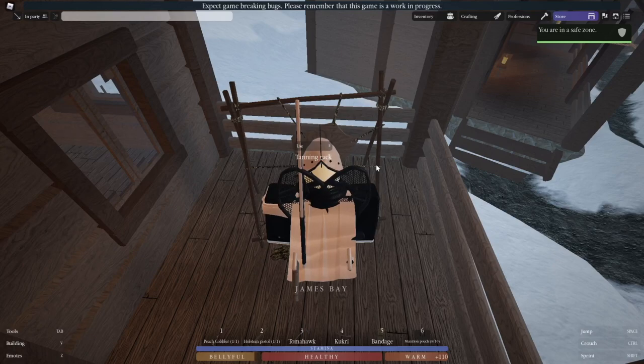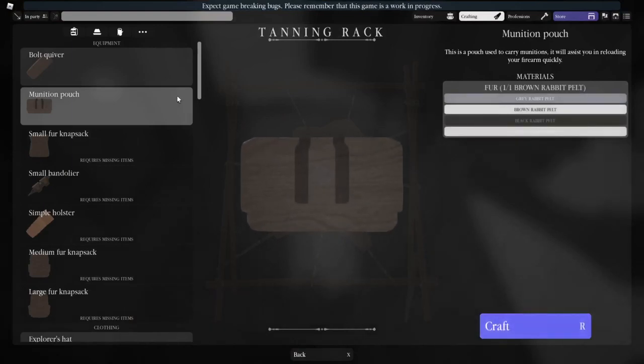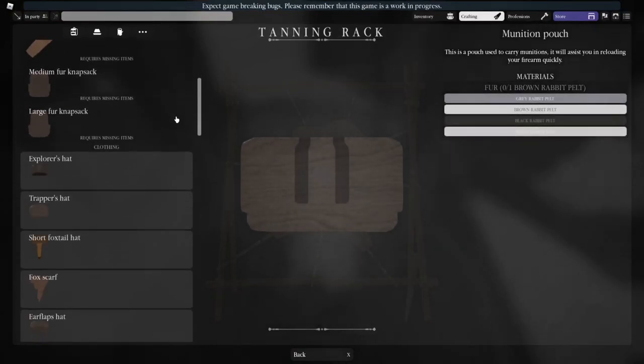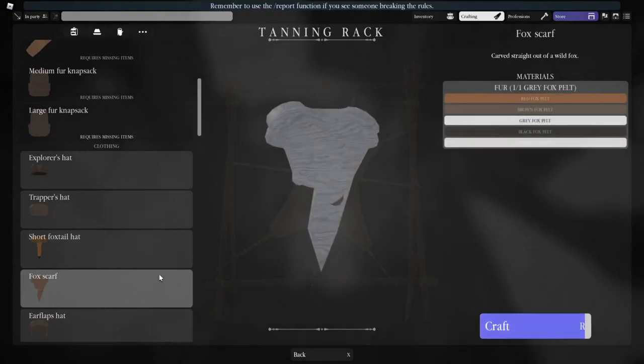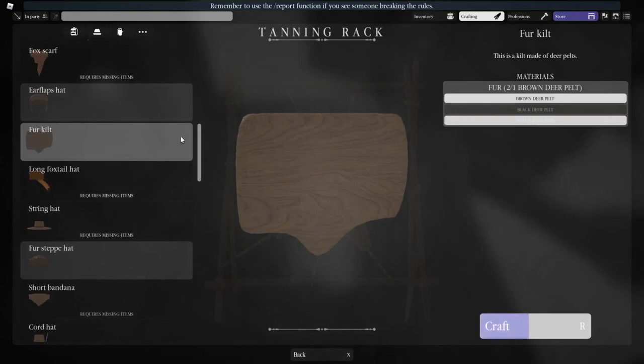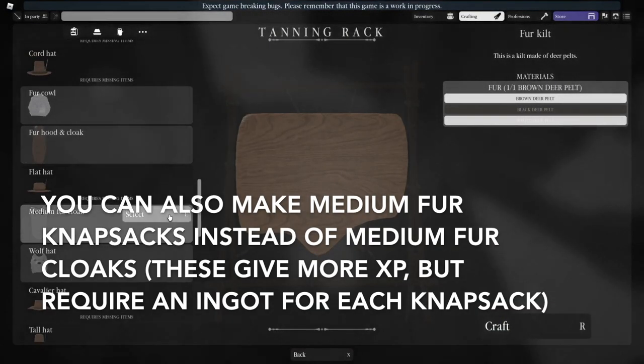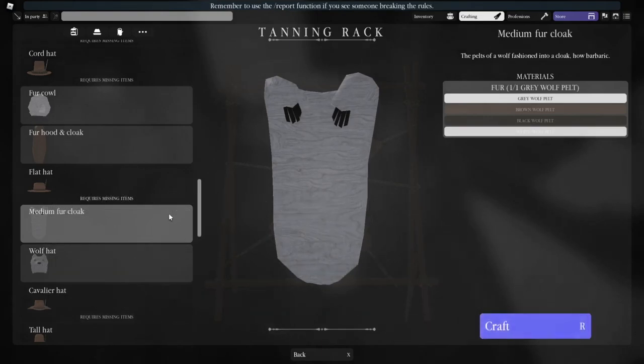With leatherworking, you get XP from crafting your pelts into clothing and equipment at the tanning rack. First make munition pouches out of rabbit pelts until you reach novice. Then make fox scarves out of fox pelts until you reach apprentice. Then make fur kilts out of deer pelts until you reach adept. Then make medium fur cloaks out of wolf pelts until you reach expert.